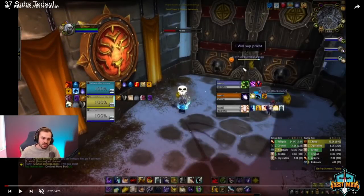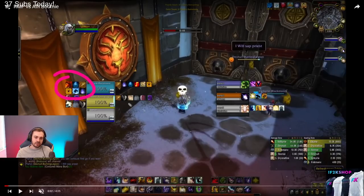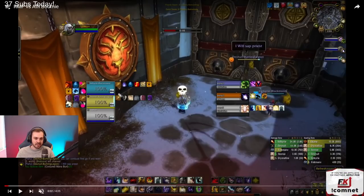UI mostly looks okay. You've got your defensive cooldowns, tracking mostly important things which is good — kicks here, trinkets here, good stuff. But is this just more cooldowns here? Why are we tracking trinket twice, ice block twice? That sort of thing.